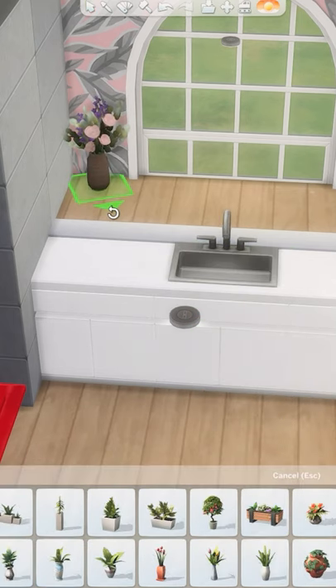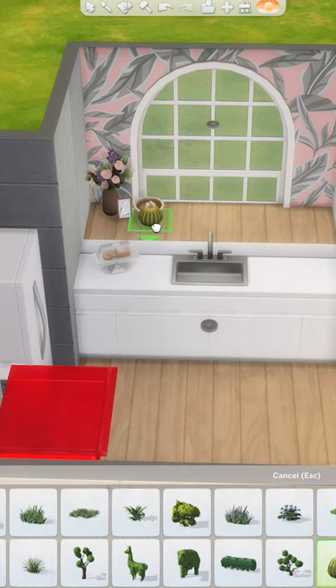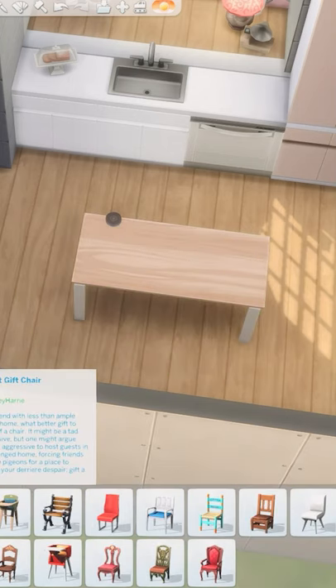I made a custom plant in the window by combining an outdoor planter and plant and placing it on the platform along with a few other decorative pieces. I really enjoyed adding a table lamp here as I think lighting fixtures really add to the atmosphere of a room.